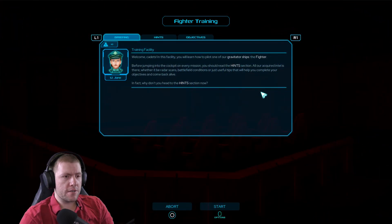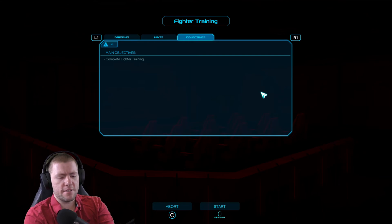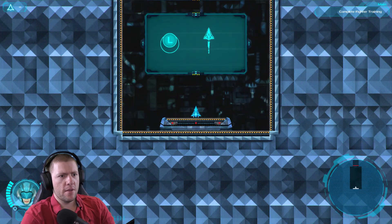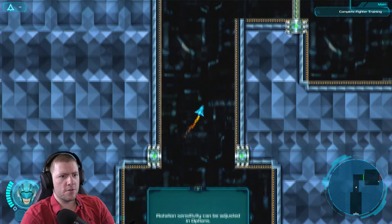Okay, fighter training. I think I can do this. Abort is circle, start is options. For some reason this seems to think I'm using a PS4 controller, and the options is that button. Alright, so it's pretty straightforward controls.